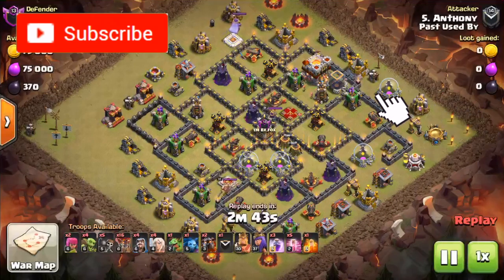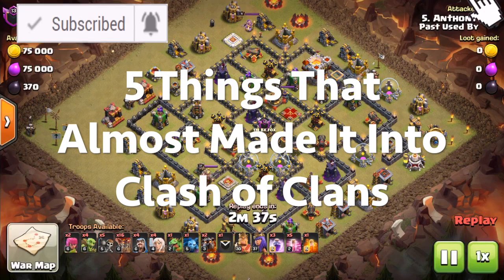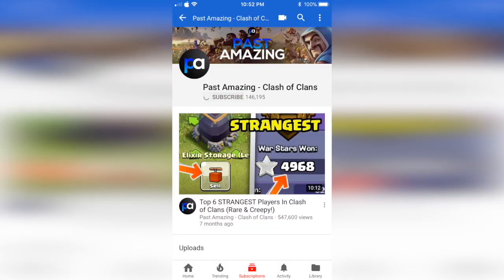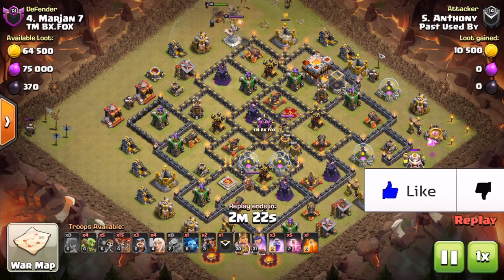Hey guys, welcome back to Past Amazing. Today we're going to be talking about five things that almost made it into Clash of Clans. A lot of these are going to be troops that Supercell was actually testing and decided not to put in the game for various reasons. Make sure you guys subscribe to my channel if you haven't already and turn on post notifications for all my latest uploads. I keep you guys updated with the latest Clash of Clans updates, news, and leaks.